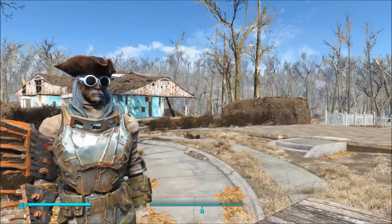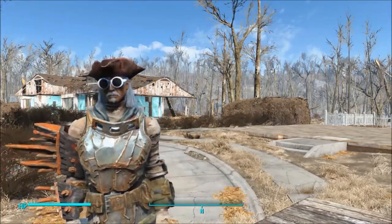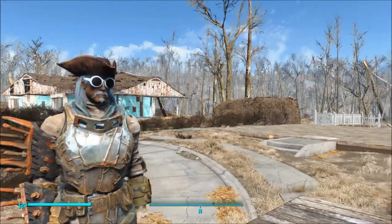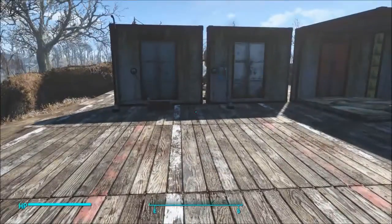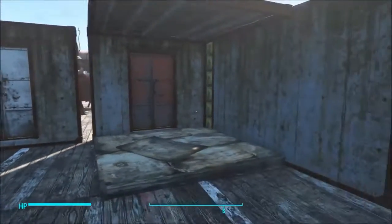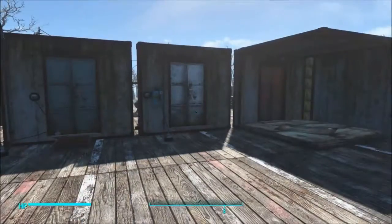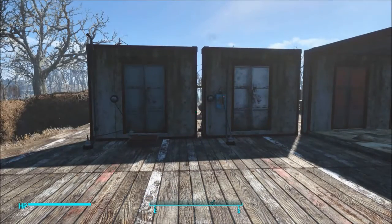Hey guys, the Electric Raver here. We are back at Fallout 4 and today we'll be taking a look at two-way power doors using three different methods: the pressure plate method, the switch method, and a little special thing for later. Let's look at them one by one and then I'll show you how to build them all individually.